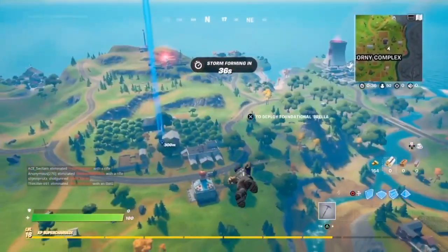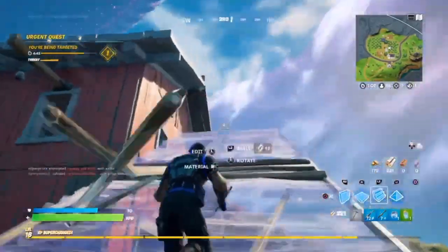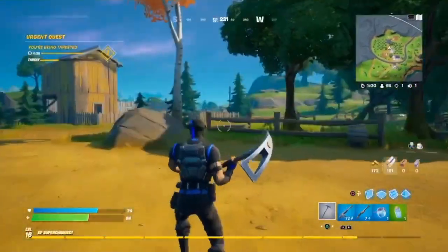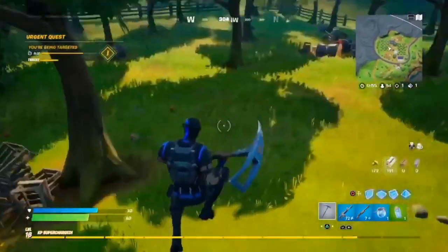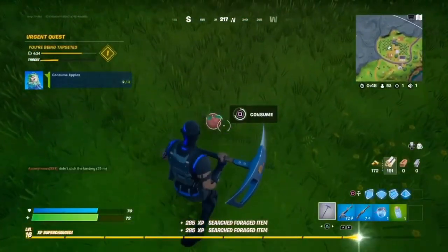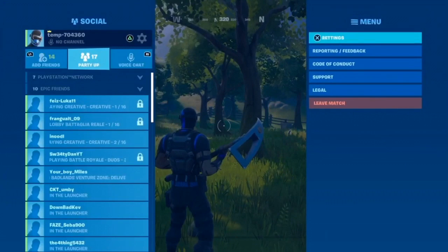What you want to do is get mats, then build up and take some fall damage. Build up about four ramps, then jump. Go over near the woods — either side is fine. Then consume three apples. As you can see, it leveled me up.